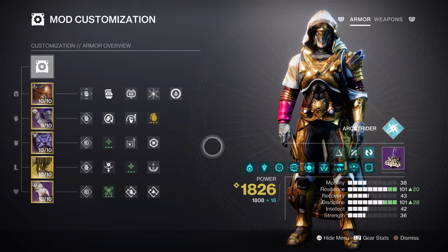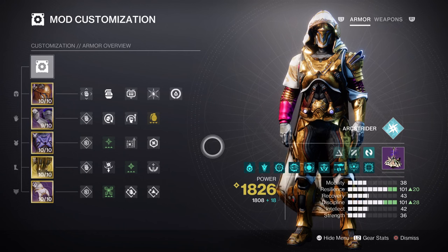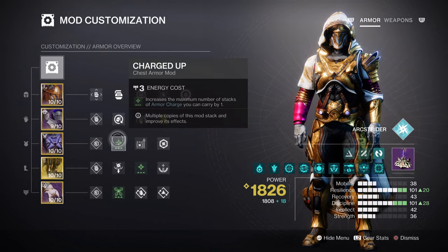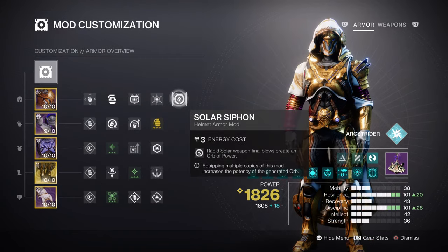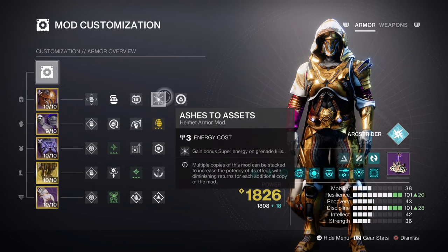For the additional mods and Armor Charge mods: Charged Up will expand your Armor Charges by 1, while Stacks on Stacks will increase Orb collection by +2. Having the Solar Siphon and Powerful Attraction mods will allow us to create and collect Orbs of Power. Lastly, along with the Heavy mods, Ashes to Assets will be a must-have for escalating our Super regen rate.